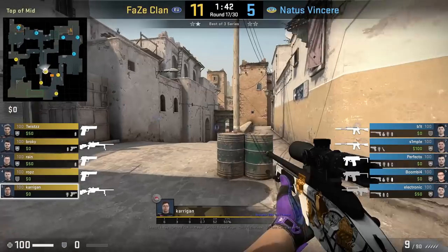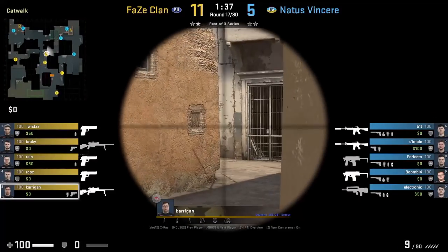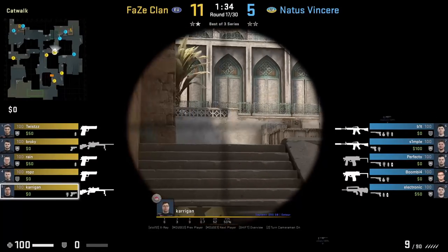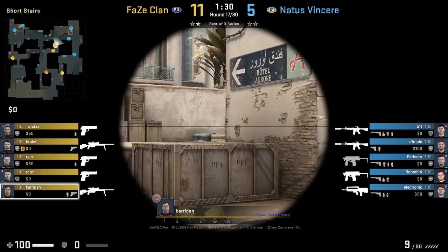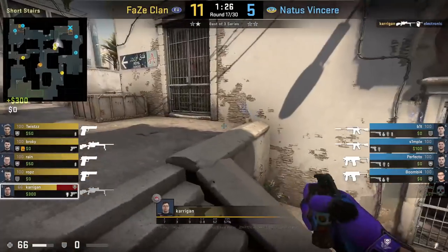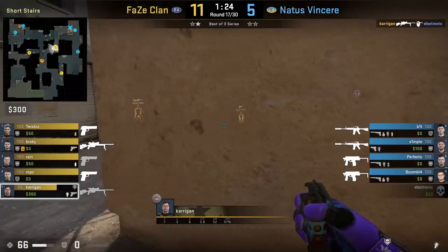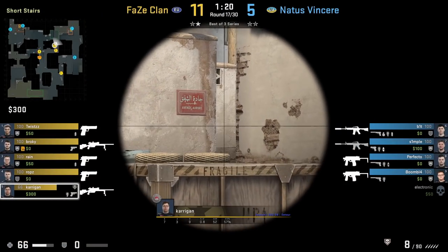The Dust 2 scout T4 spy or eco meta is where teams on T side sometimes invest in one scout and have that player work the map to look for picks — on a map like Dust 2 it's very favorable. FaZe Clan here invest into 2 scouts; Kerrigan finds the opening kill, and Broky also does the same tactic later this half, however it doesn't work out.